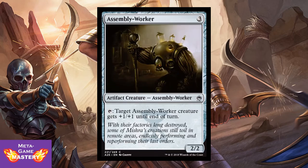And here we have the OG Assembly-Worker. It's 3 CMC for a 2/2 artifact creature Assembly-Worker. You can tap it — target Assembly-Worker creature gets +1/+1 until end of turn. Very good with Self-Assembler, very good with Mishra's Factory. You can even go Tribal Assembly-Worker. So much power in limited — it's awesome.